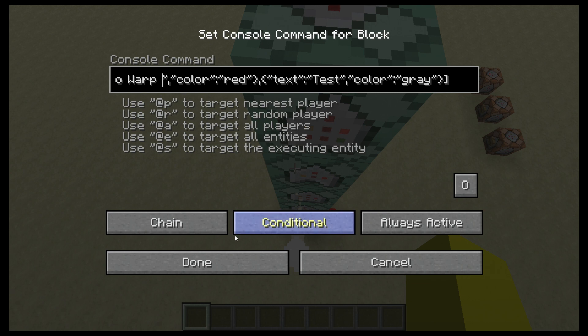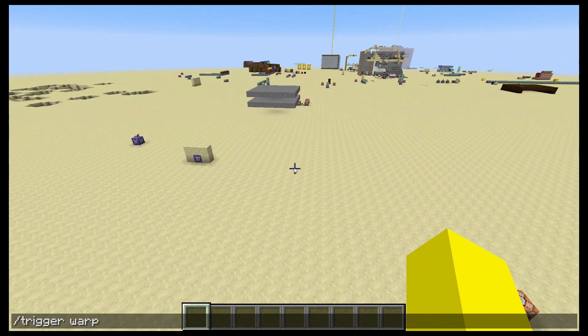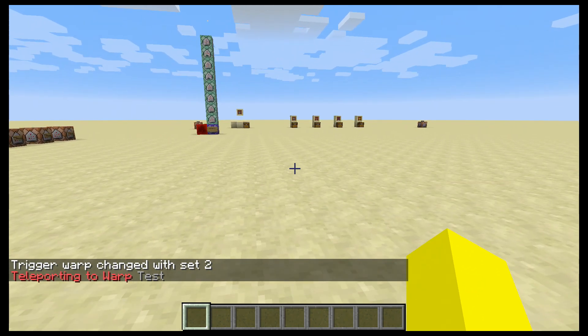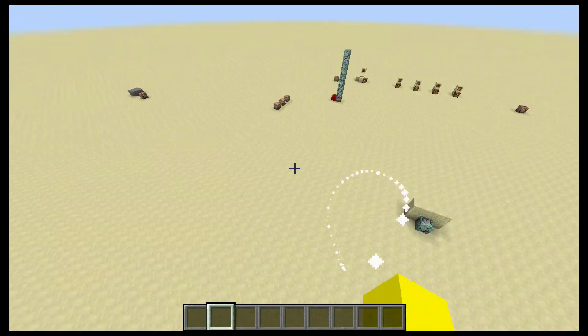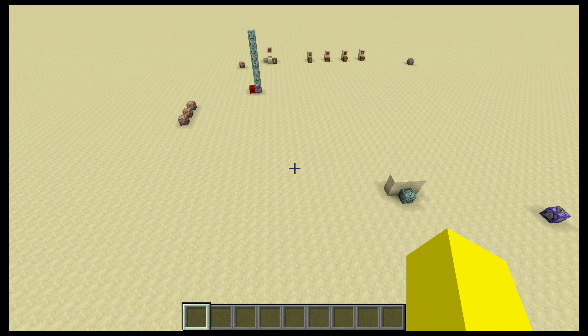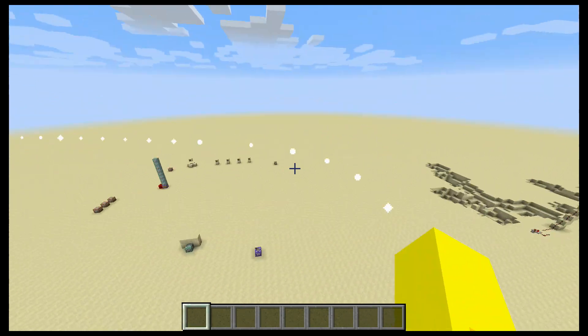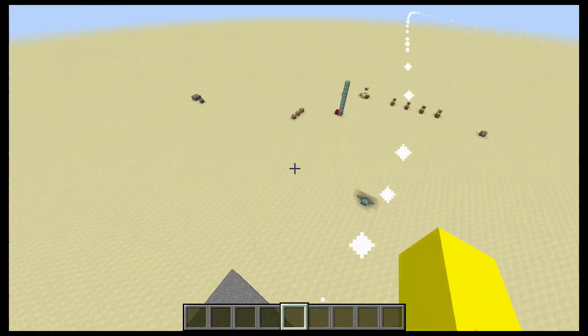Okay, that should work. Now if I do backslash trigger warp set two — we went to warp test. Of course you could make it bold and add a bunch of fancy things, but I think that looks pretty cool. It works well, it's really nice. It doesn't take too many command blocks and I feel like it adds a lot.